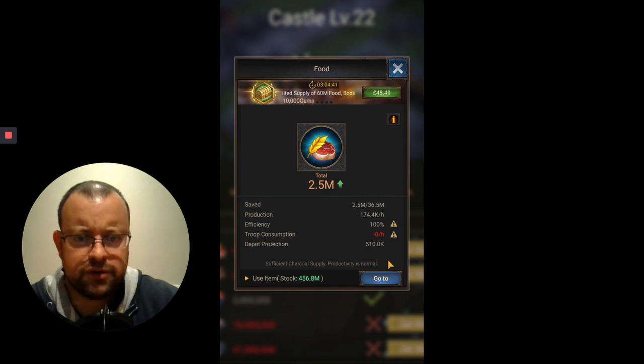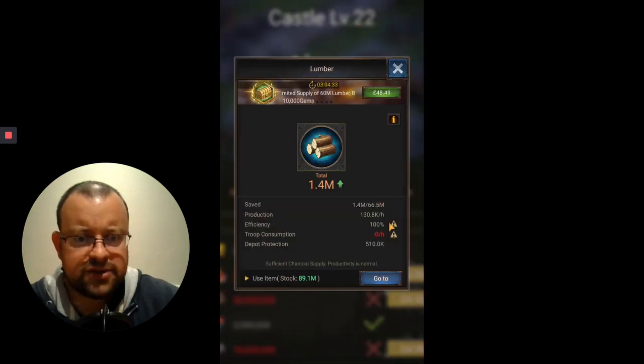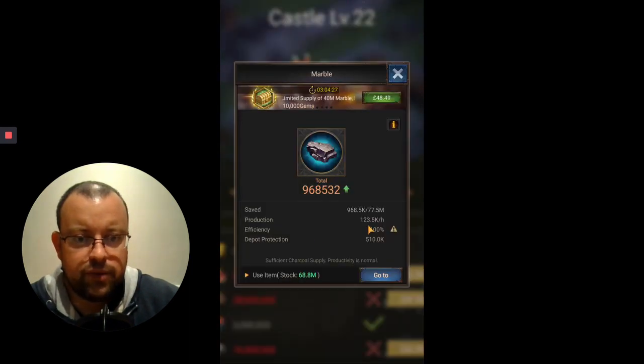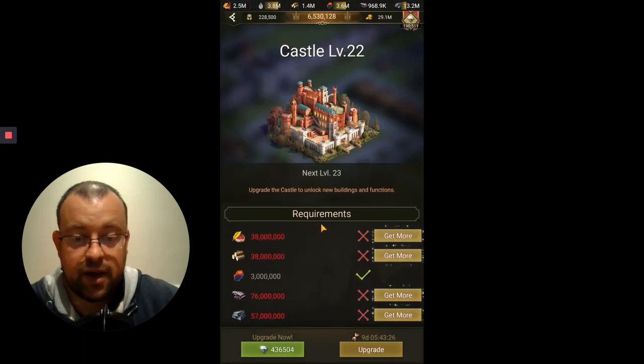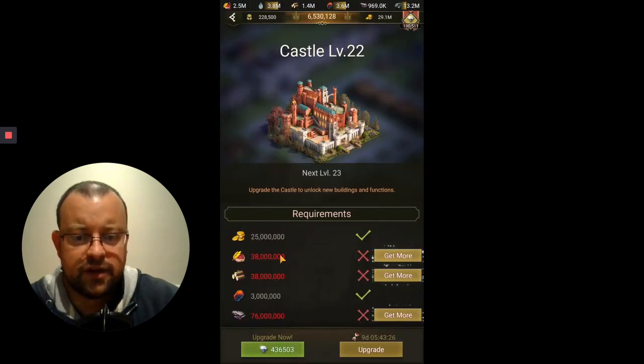My food capacity is a little bit under that, but I've got plenty of food in this farm. My lumber capacity is over and I've got enough lumber. For marble I'm a little bit short, but that won't be an issue. I'm a little bit under on iron too — I've got 56 million, so I'm about five short. The upgrade is nine days five hours, so it's probably looking at maybe 70 or 80,000 diamonds.